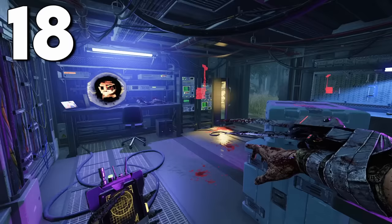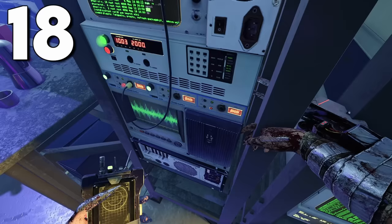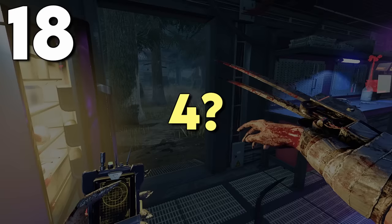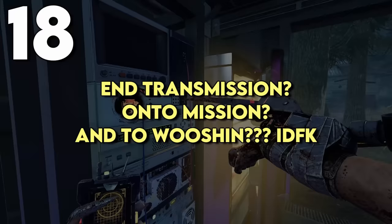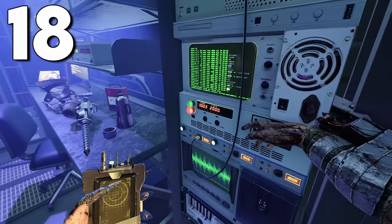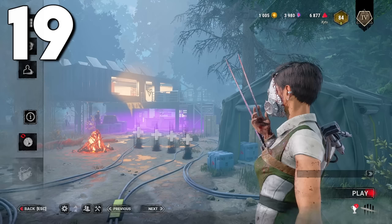If you stand next to the little computer server things on the new version of Shelter Woods, you can occasionally hear somebody speaking something. I found the audio file in the game files and will link it in the description in case any of you want to do your own audio detective work on it.